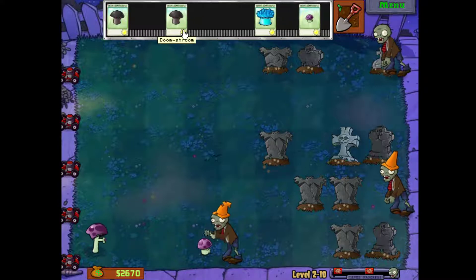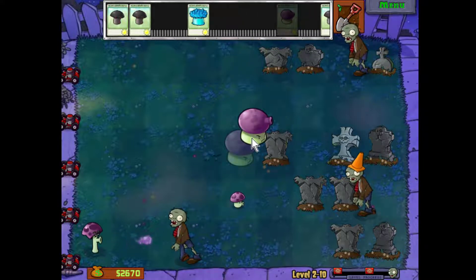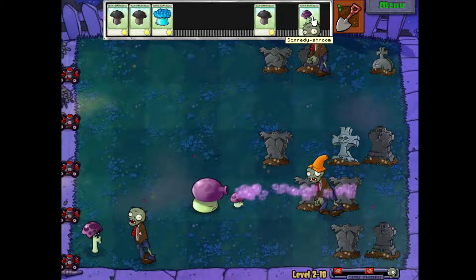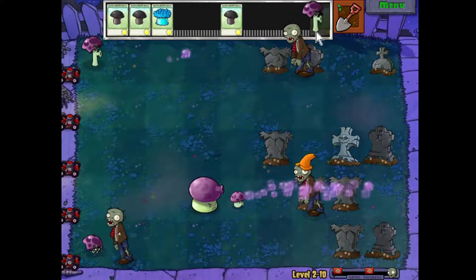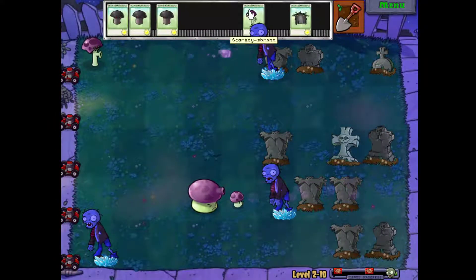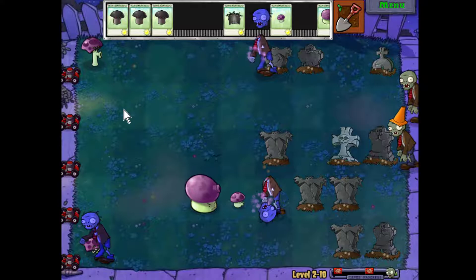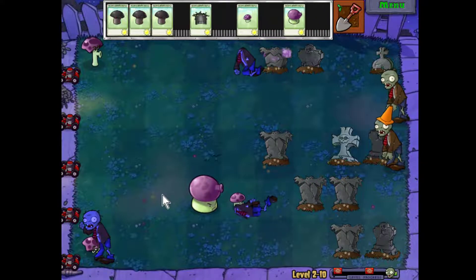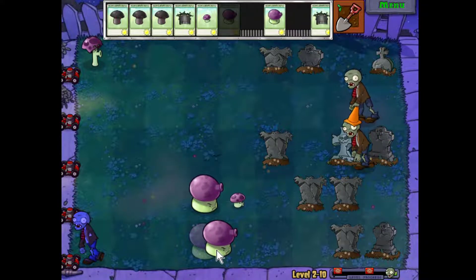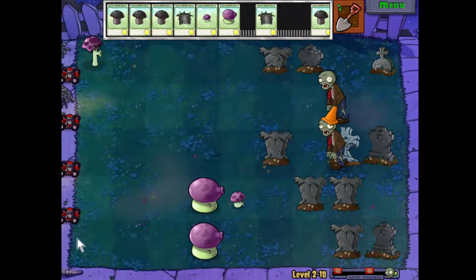Okay, here's your emergency ice shrooms and doom shrooms. I'll put that there instead of in front of him because the cone zombie is harder to kill. And there's your scaredy shroom ducking — see? This guy is actually a problem now because the scaredy shroom won't hit him, so he's going to chew through that one. The mower's going to get him — I'm not going to waste a bomb to blow up one zombie. But you cannot let anybody else through this row because if they get back here, they'll get your brains.